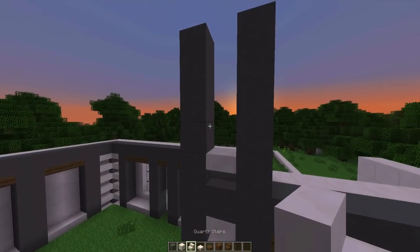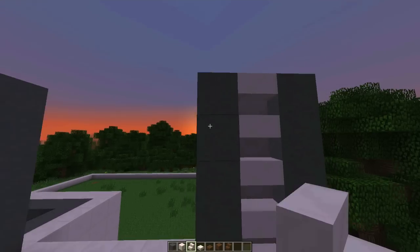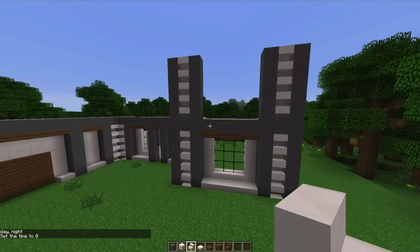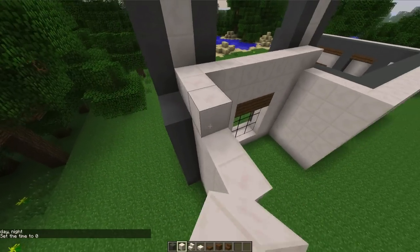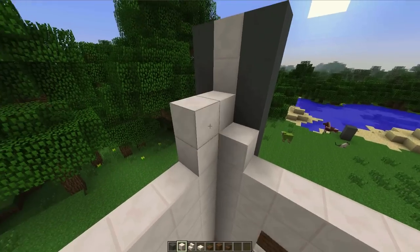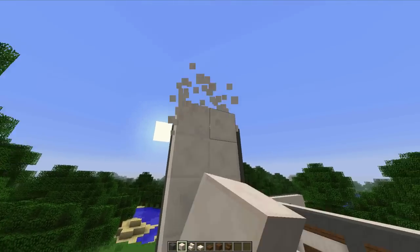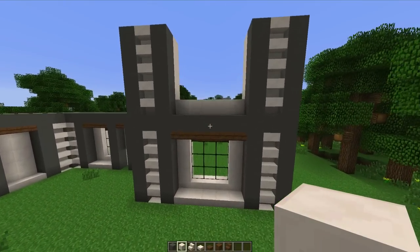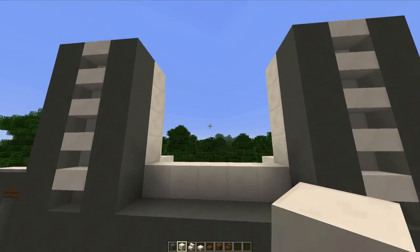So we'll just fill that in like so and get a quick look at how we're doing — look at the beautiful sunset. Let's fill in the back end here and get that all filled in. Just want to get that extra filled in in the back. So one thing I want to ask you guys is I have this larger 3x3 window down here, but I'm thinking about doing two skinny windows up here. What do you think about that?